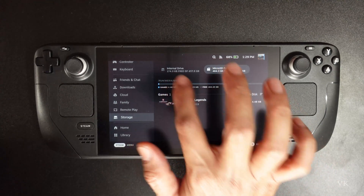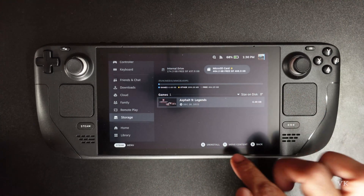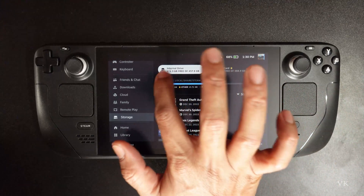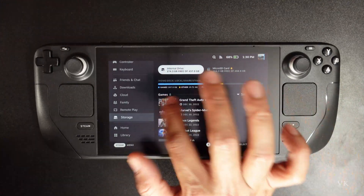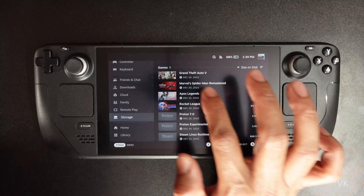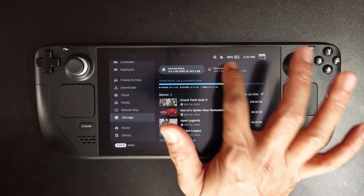Again, if you want to move games from external storage back to internal drive, you need to select the game and tap Y to move it. I now have some free space on the internal storage. This is the way you can move all the games from internal drive to external storage.